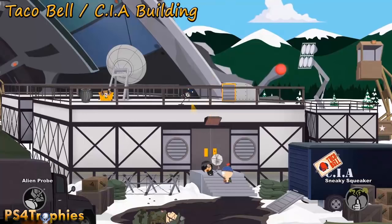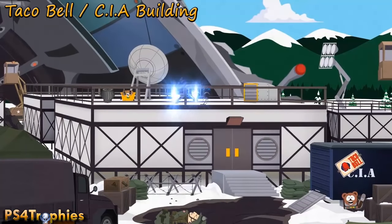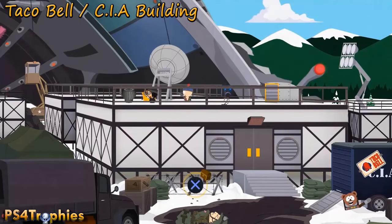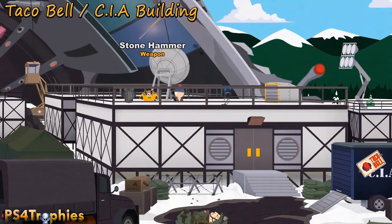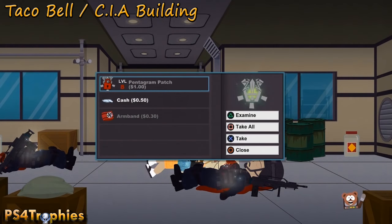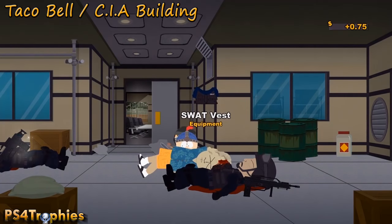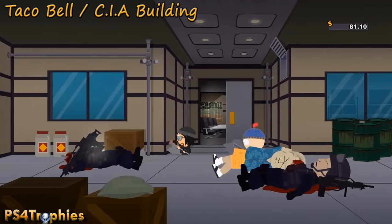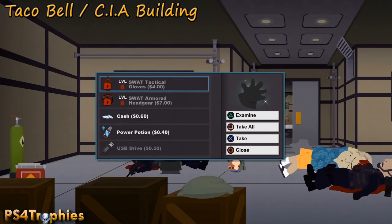Moving on to the Taco Bell building — the CIA building. On the top there's a yellow chest, so grab that. Then there's the SWAT suit, an entire outfit, on all these soldiers down here. In the room behind you, there are three fallen soldiers where you can get the entire SWAT set. Make sure you get these now because after you beat the game the Taco Bell reverts back to a mall.